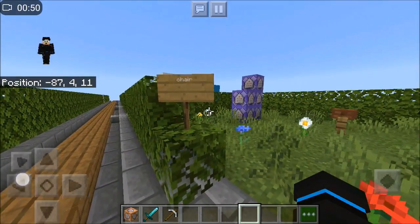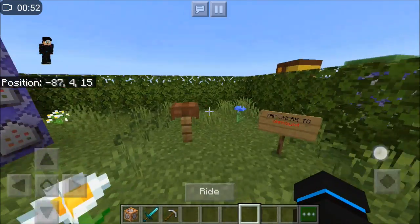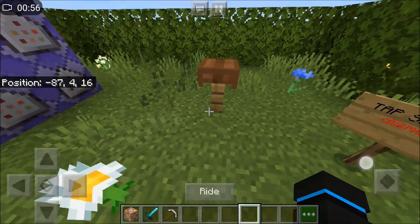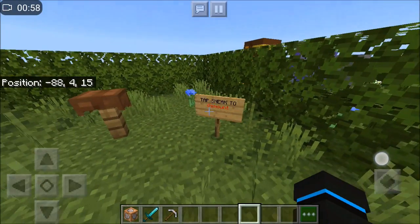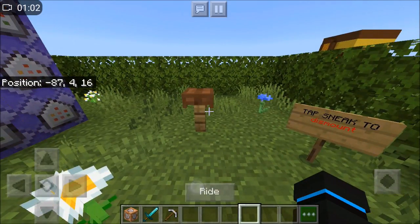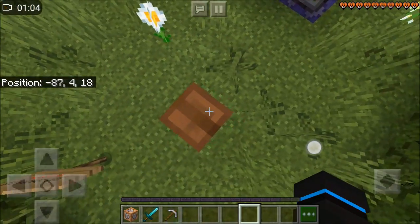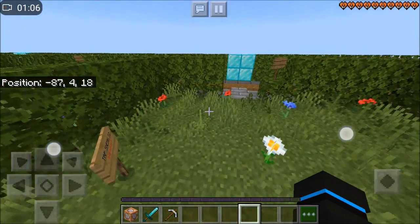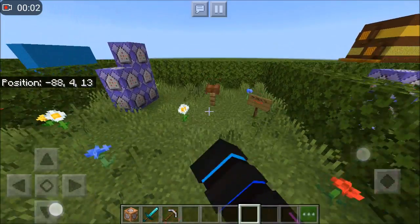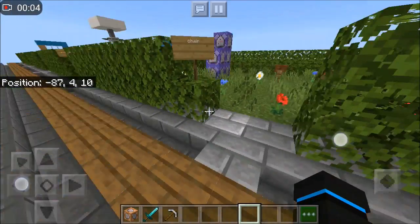The third one is the chair. This is kind of like a helmet with a stick at the bottom. It says sneak to dismount — obviously I know how to do that. So we're riding on this thing right here. I can't move anyway because it's a chair. This is a pretty cool build right here.